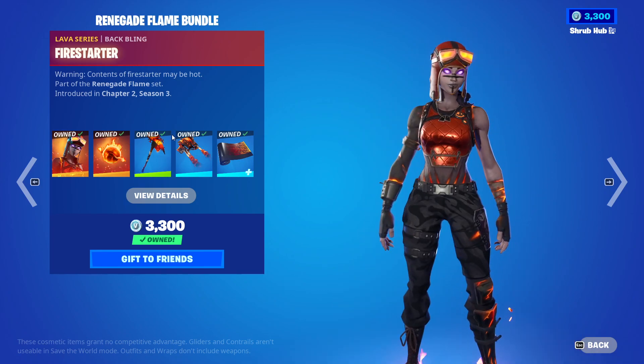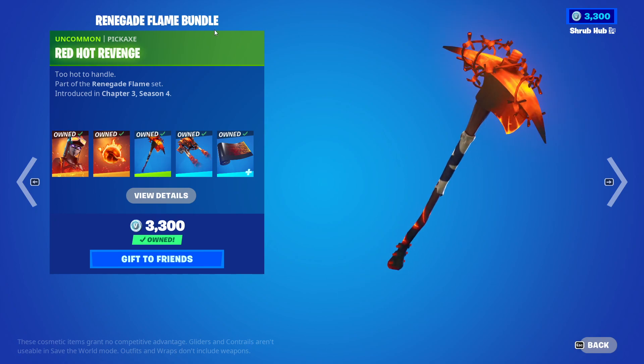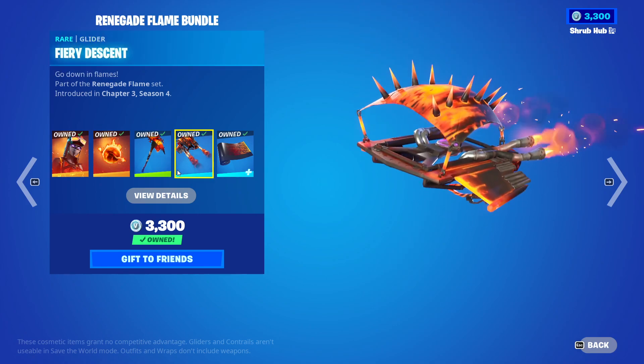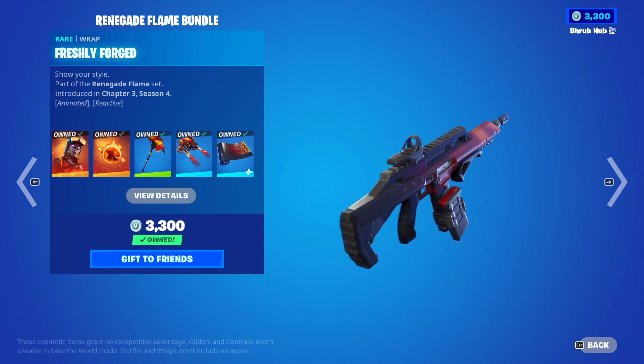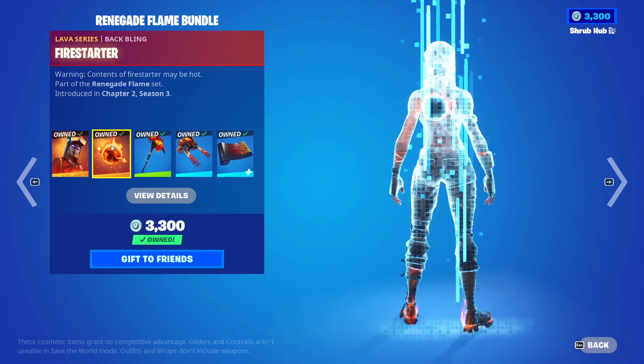I love the back bling too. Then we have the Red Hot Revenge pickaxe from Chapter 3 Season 4. Then we have the Fiery Descent Glider from Chapter 3 Season 4, and finally the Freshly Forged Wrap from Chapter 3 Season 4.